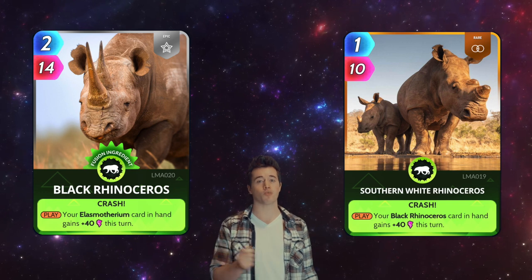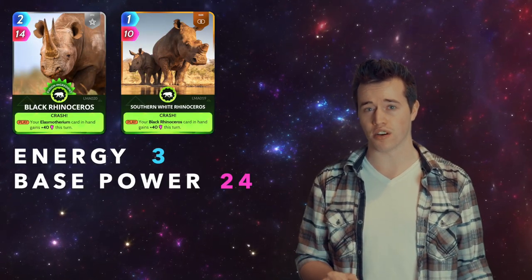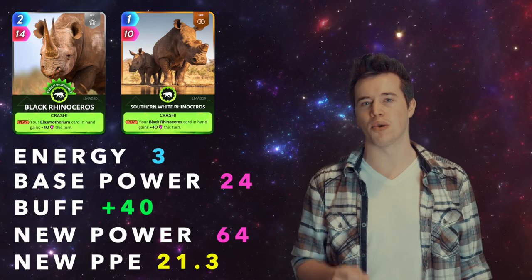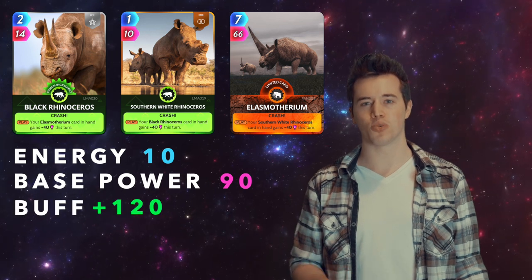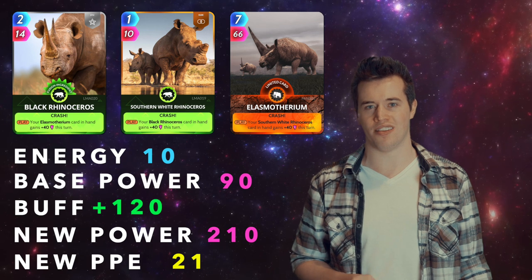Black Rhino and Southern White Rhino. Total energy: 3. Total base power: 24. These two have a buff of 40. That makes their new total power 64, and their new PPE 21.3. Now add Elasmotherium. Total energy: 10. Total base power: 90. These three have a buff of 120. That makes their new power 210, and their new PPE 21. Again, it's not bad — it's essentially the same.